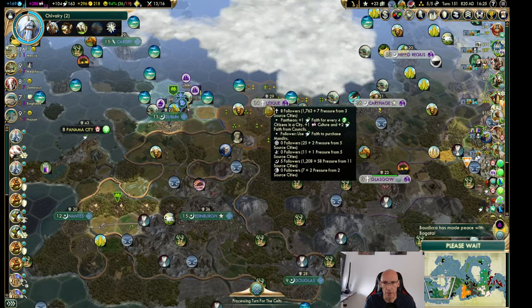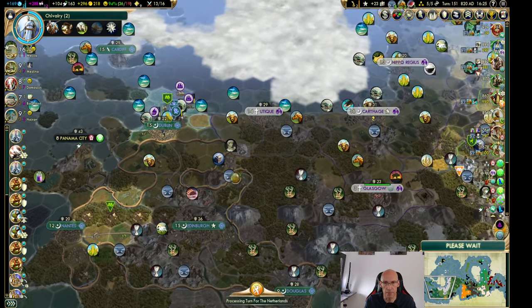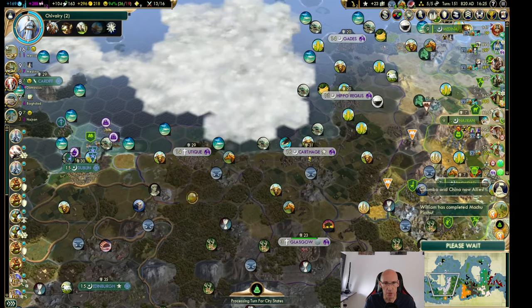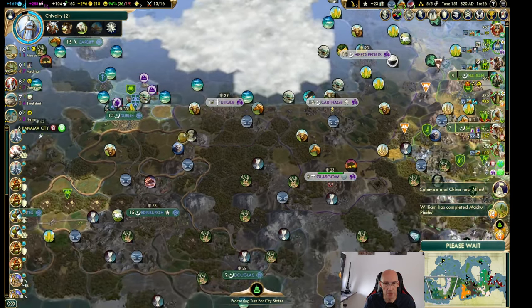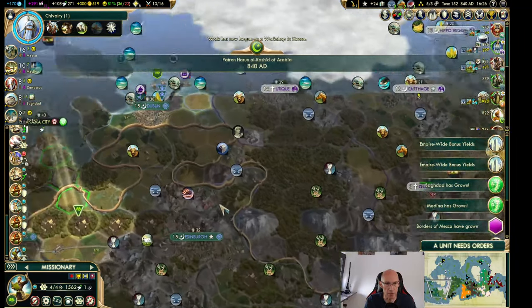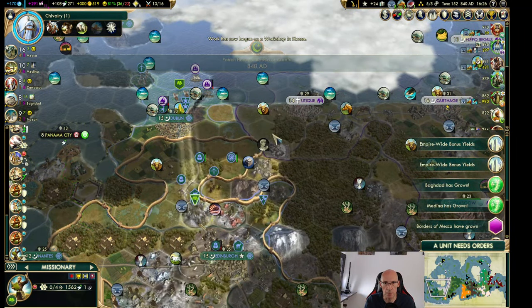Even though I just see Utica has been flipped — I don't like that. I don't know if the other two civs have got open borders down here or not. I'm gonna divert this one; I think I was gonna send them to the city so he's gonna come back up here.